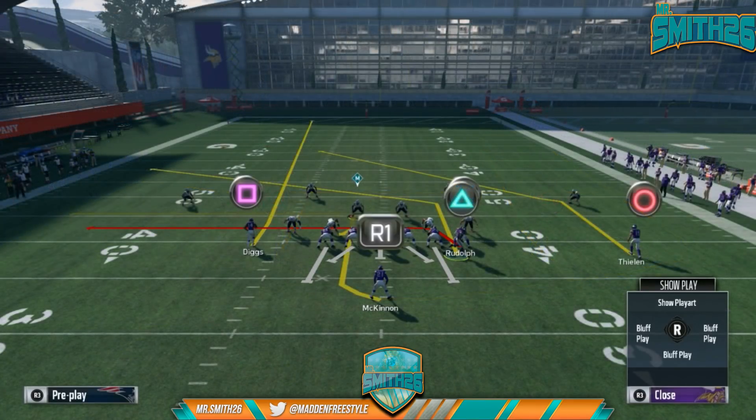When we're on the right hash, I like to put square on a fade, option R1 in the backfield, and then motion triangle over to the right — so that we have another play we can use the halfback pitch with, because sometimes we're going to be motioning over to the right and running the halfback pitch that way. So here is going to be a double post.